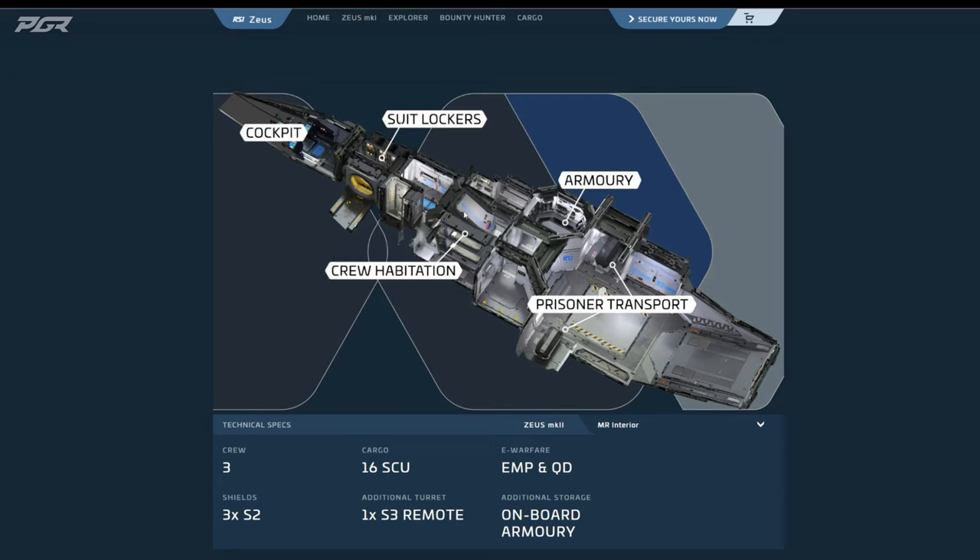You also have an armory — weapons, gear, everything all in one space. Crew habitation for all three of you, and suit lockers as well, so there's a lot of amenities this ship comes with. So why should you get the MR? If you're interested in getting into the game, you want something mid-tier, Cutlass-size, and you want to get into bounty hunting or combat — the Zeus MR is the ship that will tailor that gameplay for you. You can bring a little bit of cargo and store maybe a small vehicle as well for some multi-role purpose.